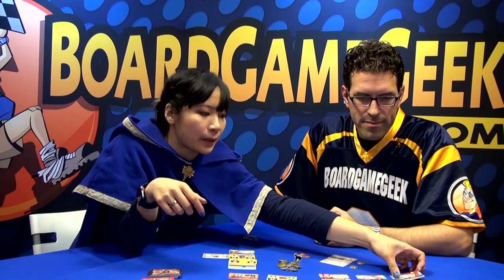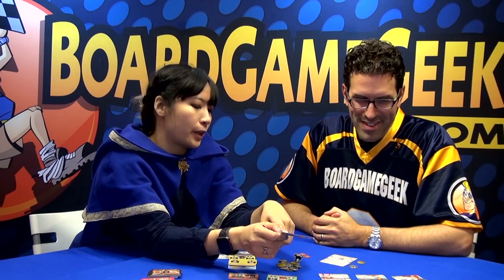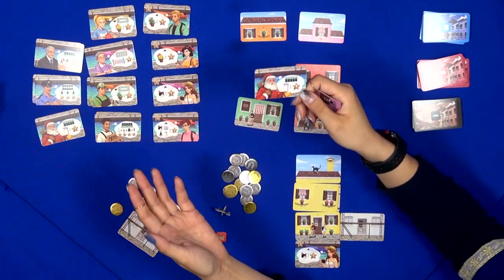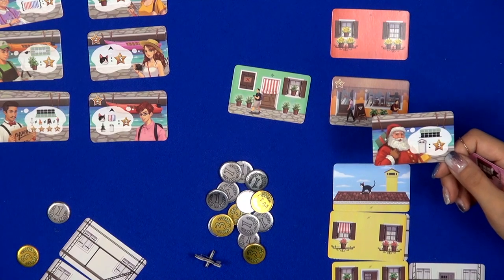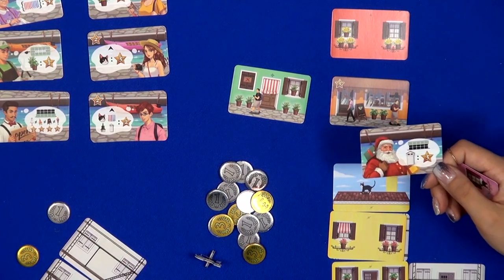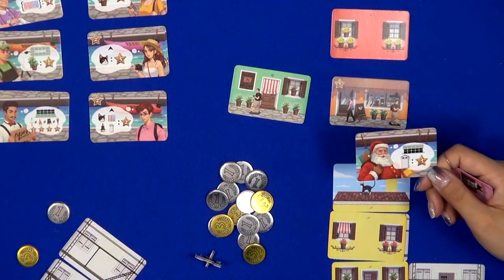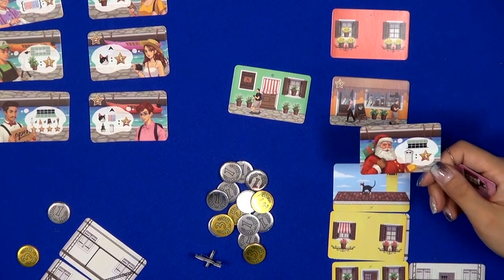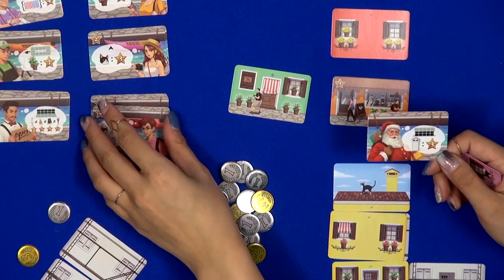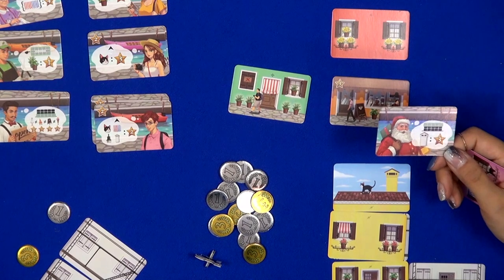For example, this character scores the whole neighborhood — for every chimney you have, you get three points. So during the game, depending on what kind of building you build and what elements are on it, you'll invite different visitors to come score your houses. You pick which visitor you send to the home, so while building you're always thinking ahead about who you want to come visit. You really want to plan ahead because each visitor card is limited — if someone else takes all the cat lady cards, your cats won't give you any points.